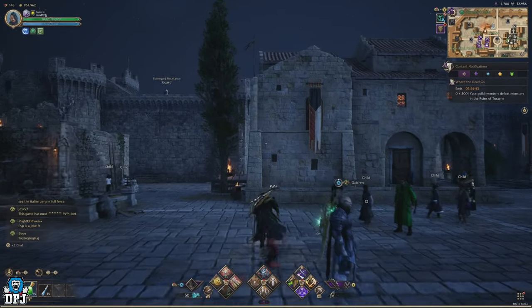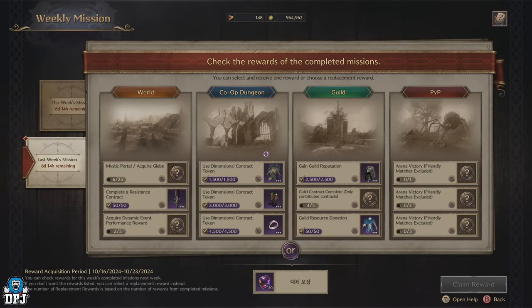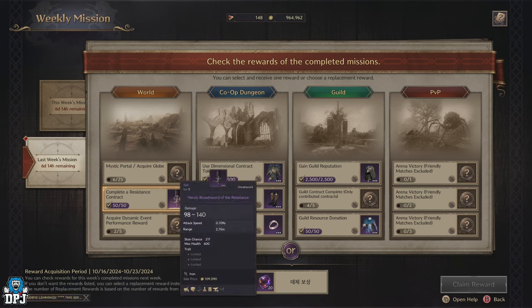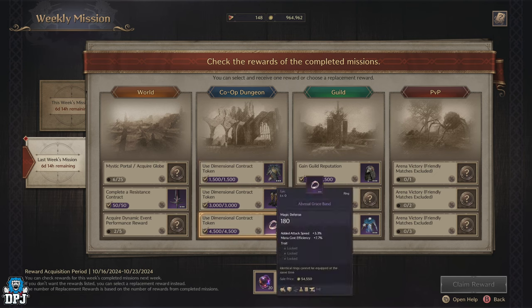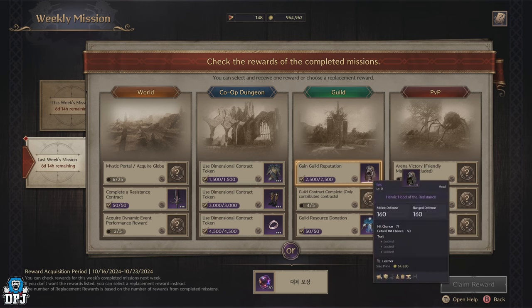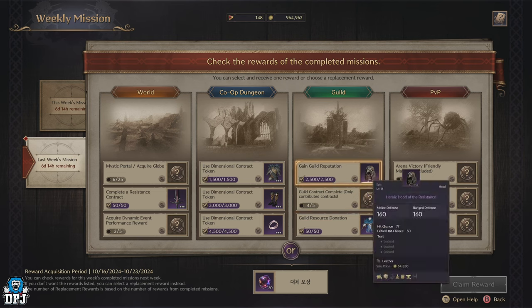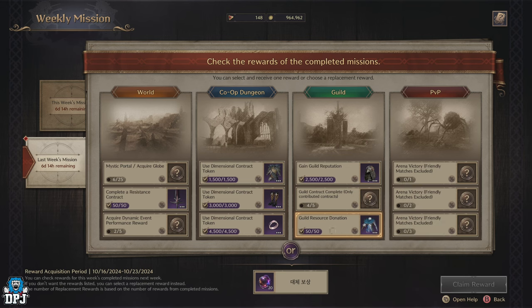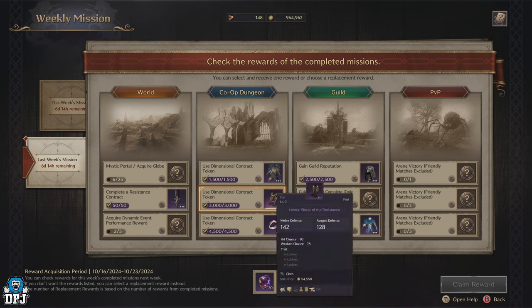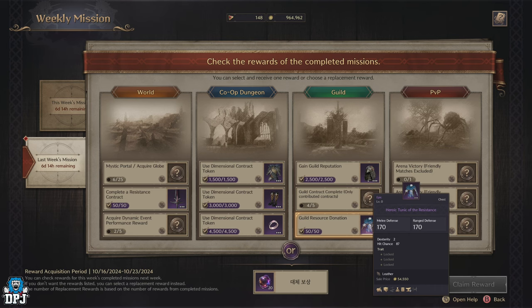Another weekly investment is the weekly missions. These let you complete challenges over the week to earn the opportunity to select a random epic item. You don't have to do all of them — just a few, as each one reveals another epic option. You only get to select 1 epic from all challenges, so if you do all 12 you still pick just 1, but the more challenges you complete the better your chances of landing the epic you want. Easy ones include mystic keys, co-op dungeons, resistance contracts, and guild rep.